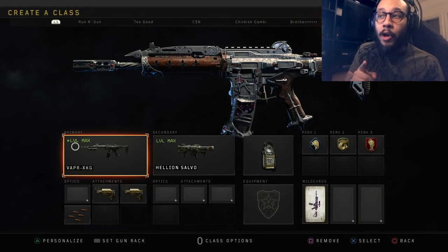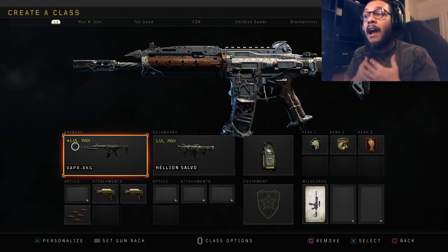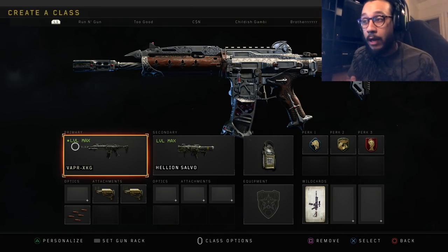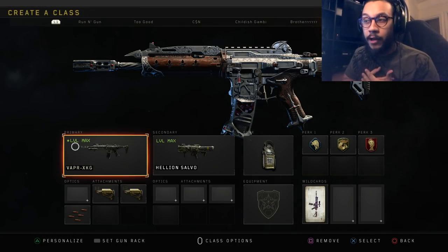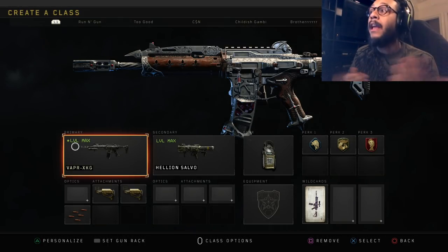If you guys have any comments, questions, or concerns, let me know in the comment section below. I'd also love to know what you guys like to run on your Vapor XKG. As for me, I run the drop shot with tactical button layout so it's super easy with my controller — but I know not everyone does the drop shot. So if you don't use Stock 1 and 2, what do you usually run on this assault rifle?